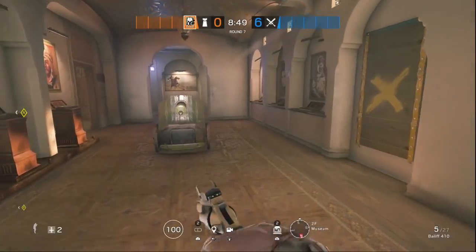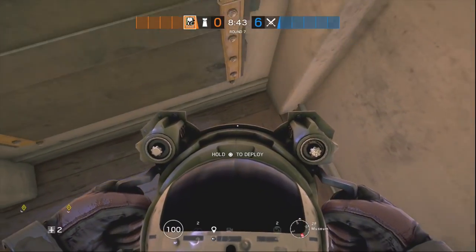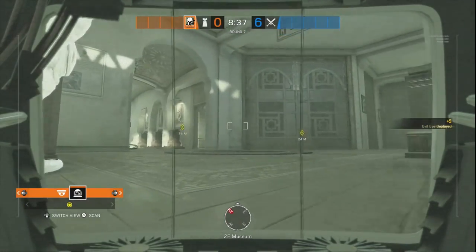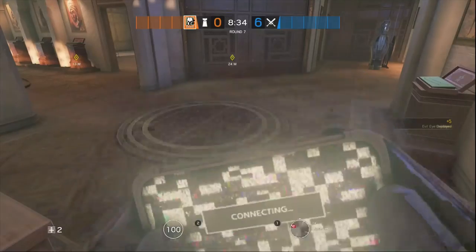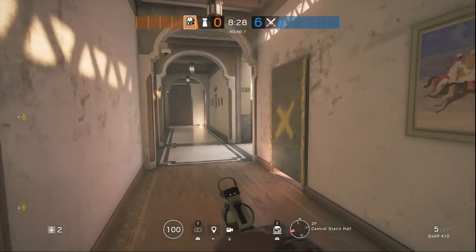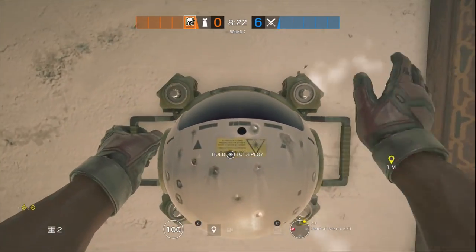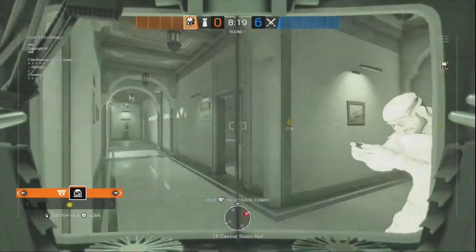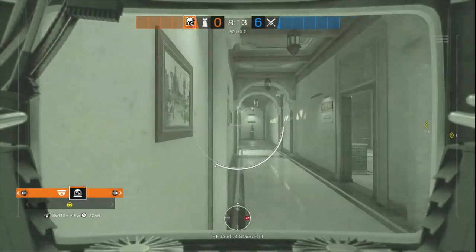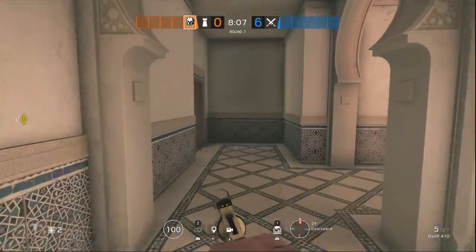You can also put one right here on the ground, closer in the corner, to watch museum as well. If they try to breach this wall, take some things out. Then put one at the end of the hallway — this one's really solid. Put it right here so you can see the courtyard door into bedroom, hallway, and bathroom. Pretty solid. That's the outside hallway cams for Maestro.